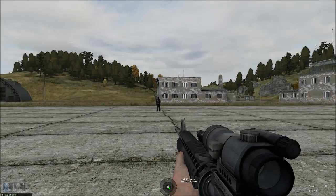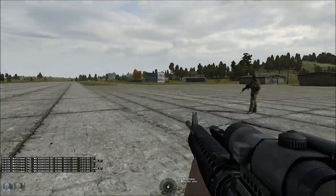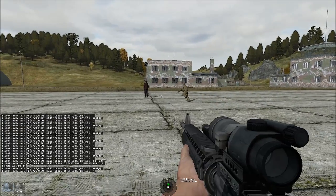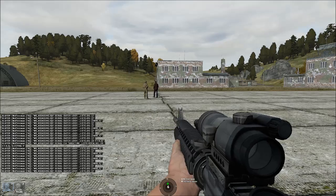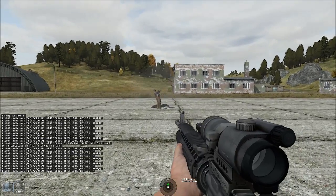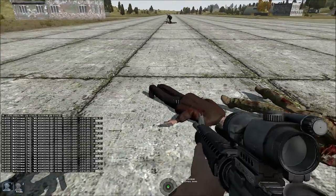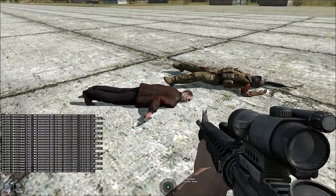Okay, ignore the stuff at the bottom — that's debug markers and debug loop. I send the USMC guy forward. He approaches the civilian. The civilian pulls the gun and engages.